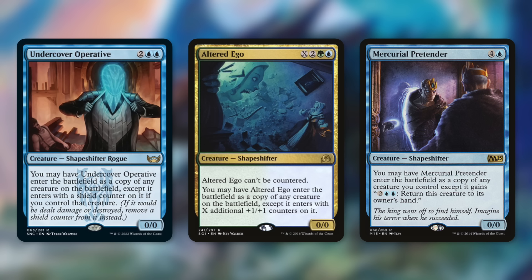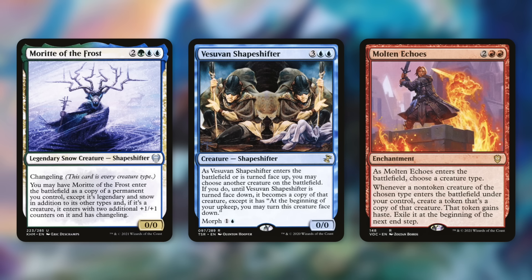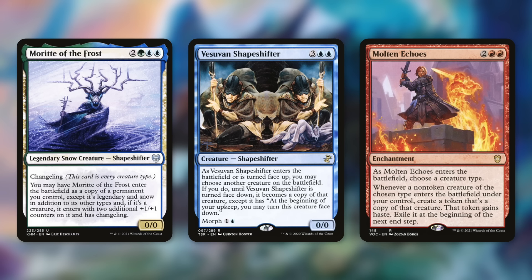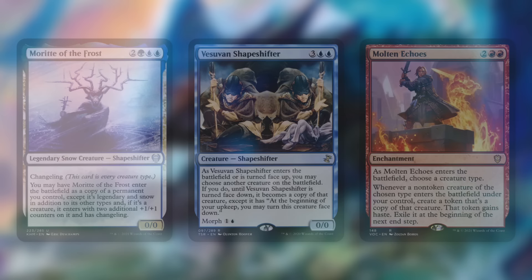Undercover Operative enters as any creature on the battlefield and gets a shield counter if we control that creature. Altered Ego can't be countered and copies any creature with X additional +1/+1 counters on it. Mercurial Pretender costs one more but can be bounced back to hand by paying two blue blue, keeping the token clone in play. Mario the Frost enters as a copy of any permanent we control except it's legendary and comes with two +1/+1 counters. Super Shapeshifter can switch from creature to creature when it enters or turns face up. Finally, Molten Echoes — choose a creature type (dragons) and whenever a non-token dragon enters, create a hasty token copy that's exiled at the beginning of the next end step, great for ETB triggers.